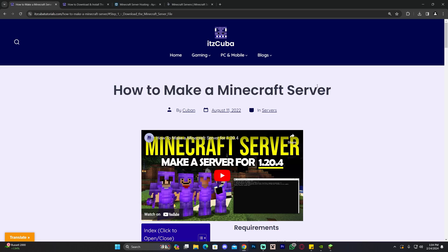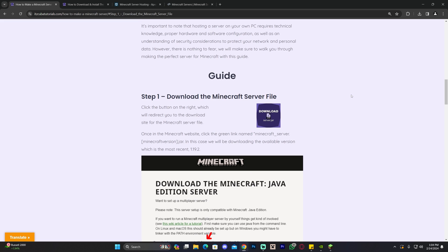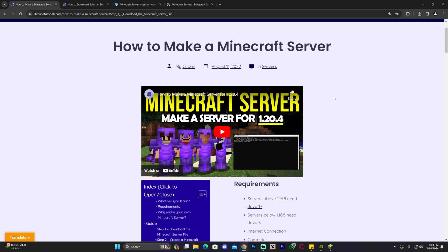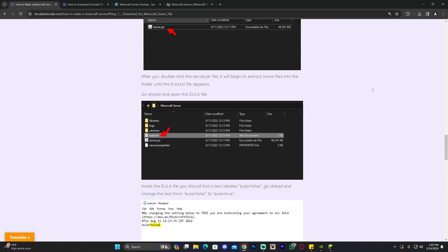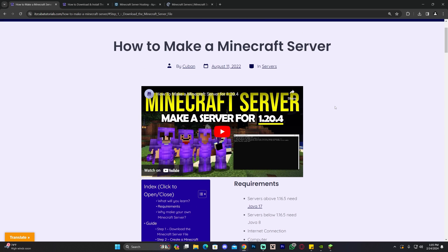Number one is a free server that you can make hosted on your own computer to play Minecraft with friends. Number one is to make a Minecraft server — this is completely free to do. You host a server on your computer, you port forward the server with your IP address, and your friends could join you. It's like any other Minecraft server, but you are the admin and the host of the server. I'm going to leave a guide for this in the description.